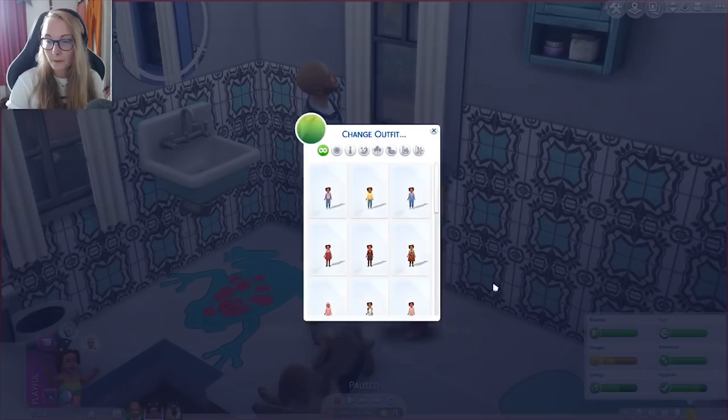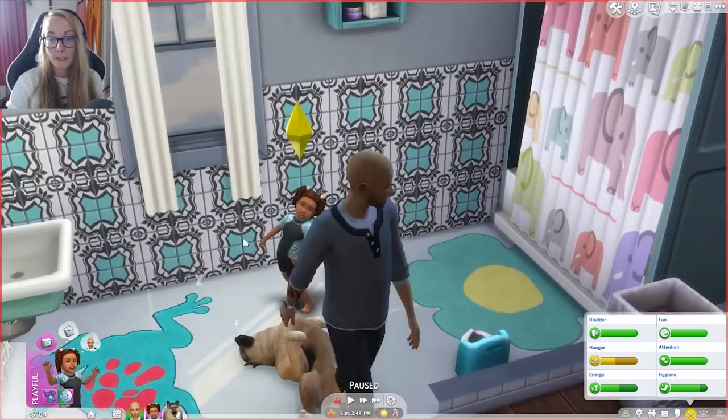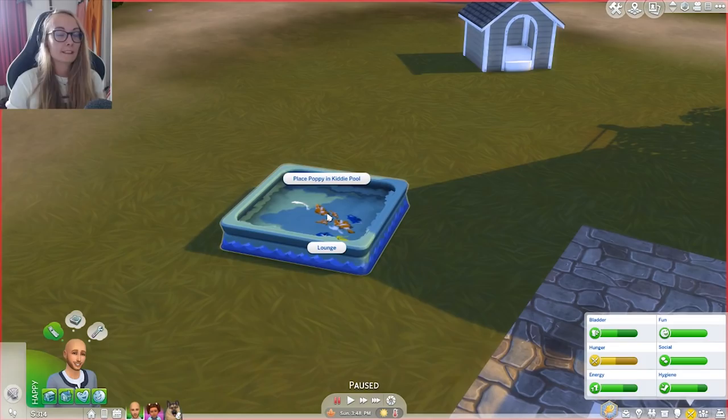She has a wetsuit, a rainbow one, and more. We're putting her in a wetsuit because it's super warm and I want to keep her protected from the sun. Unfortunately there are no suntans in Sims 4 Seasons, and I had to uninstall my sunburn mod because it was probably going to break with the introduction of Seasons. I'll probably add it back in once it's updated.